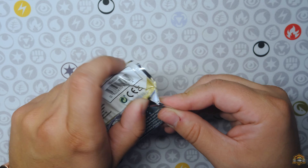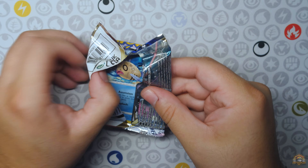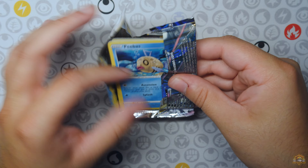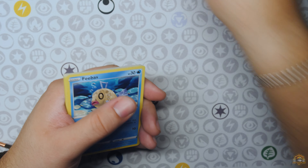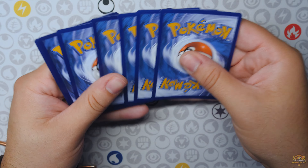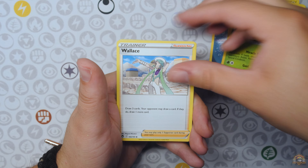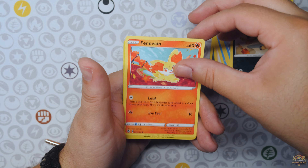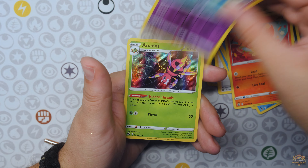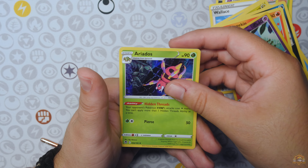All right, Silver Tempest. Let's see what we got. It's opening up very easily. Can we get a hit out of Silver Tempest? Let's see. Dark Energy, Dragonair, Venomoth, Wallace, Phoebus, Noibat, Snorunt, Sandile, Fennekin, Esper, and an Ariados Hollow at least.